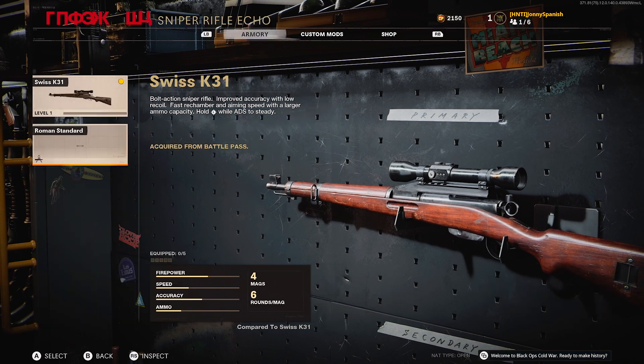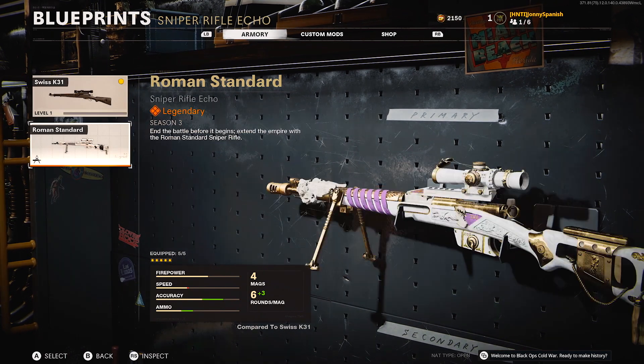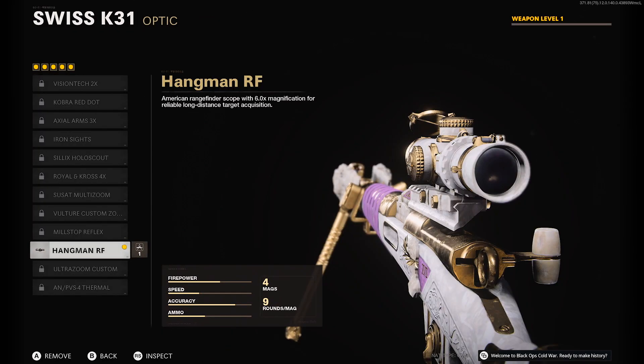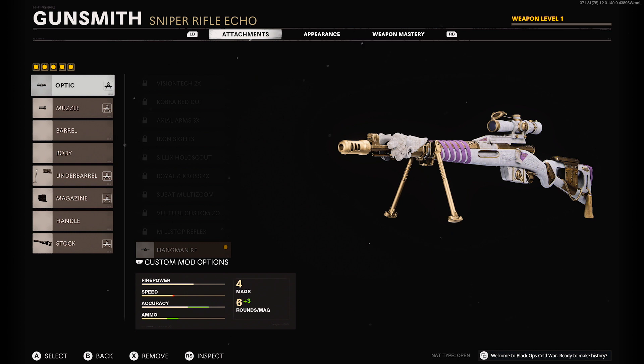Your boy did buy the season pass for content, and I got this guy. We're gonna go ahead and see what exactly comes with it — comes the Hangman RF. We're gonna play with the loadout as-is for the first game, kind of test it out, and then after that I might make some modifications depending on what I unlock.